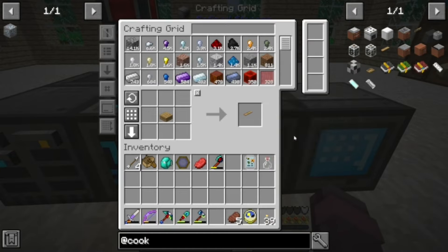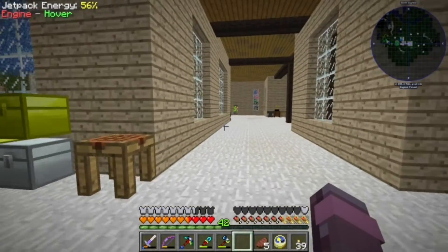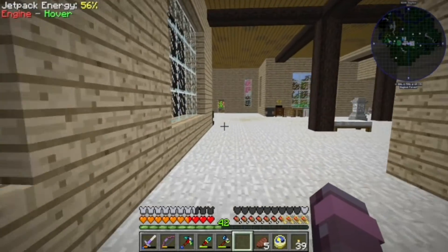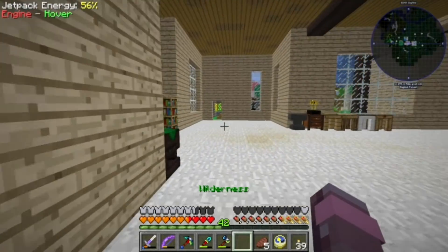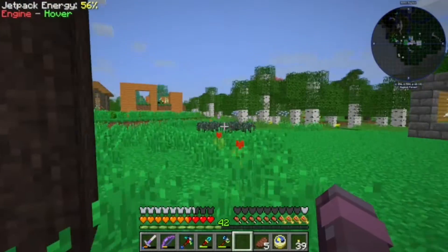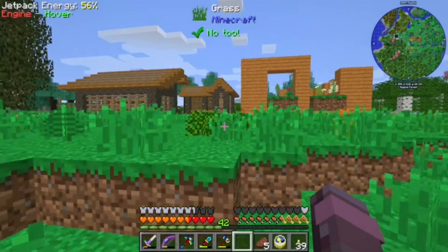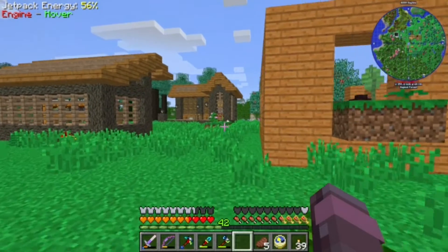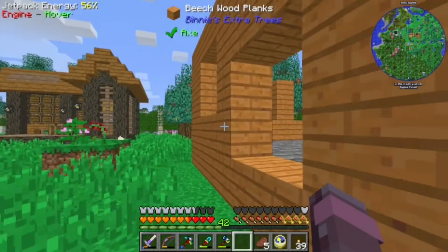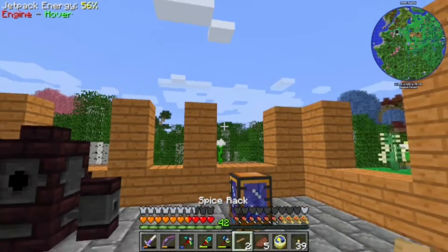Once we make these potions, we are going to want a place to put them. Just by crafting a slab with itself, you can get these spice racks from Cooking for Blockheads. What they really are — they'll go into the multi-block kitchen, we'll be looking at that later — but what these things really are, are item shelves. Doesn't have to be food that you put on them.